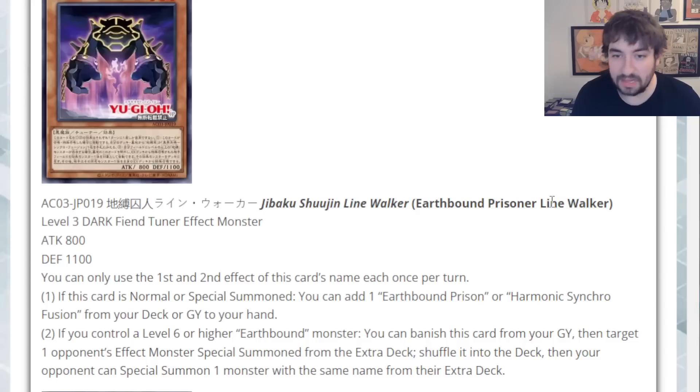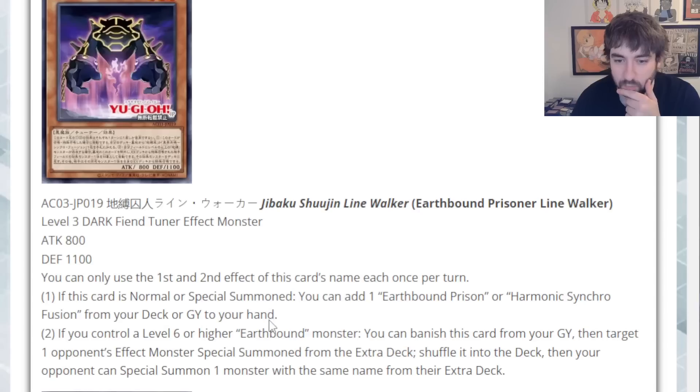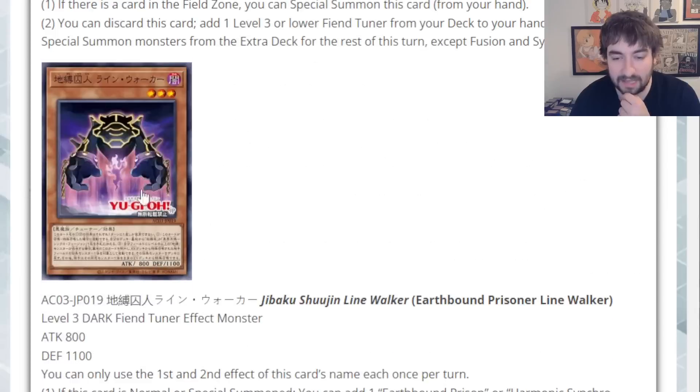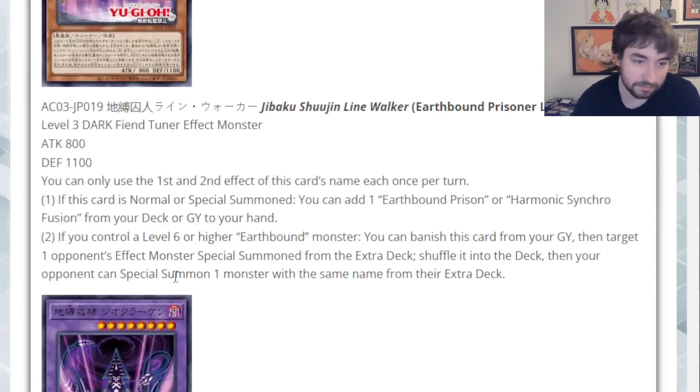We have Earthbound Prisoner Line Walker — this is our last main deck monster here. This is a Level 3 Fiend Tuner, 800 attack, 1100 defense. First and second effects are hard once per turn. The first one reads: if this card is Normal or Special Summoned, you can add an Earthbound Prison or Harmonic Synchrofusion from your deck or graveyard to your hand. Very interesting — this is also a searcher, and it's just straight up summonable off of Ground Keeper. That's just like a straight-up plus two.